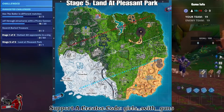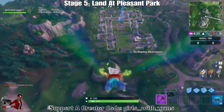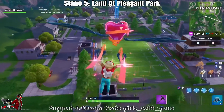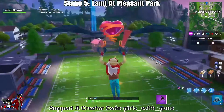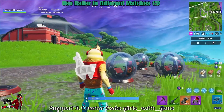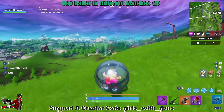Next, we have to use the baller in 5 different matches, one per match. You can go around where the expedition sites are located and find one — they have replaced the airplane so you can go there and find the little hamster balls. You can also get them if another player abandoned one somewhere. Just hop in it and it will count towards your challenge. Do this 5 times, one per match, and your challenge is done.